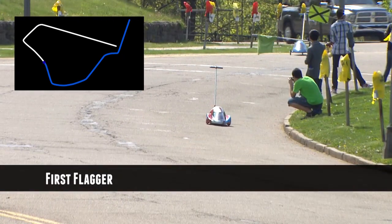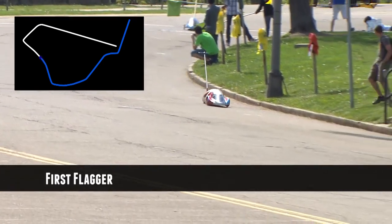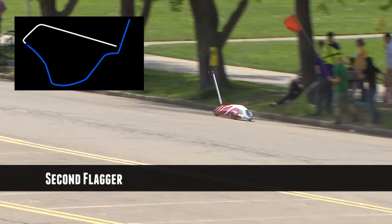The first flaggers ensure the driver is taking the right line in preparation for going into the chute. The second flagger lets the driver know when to turn into the chute.